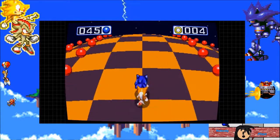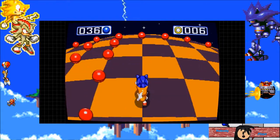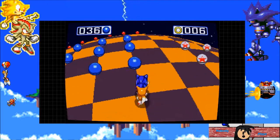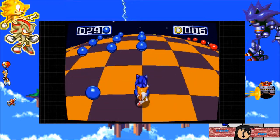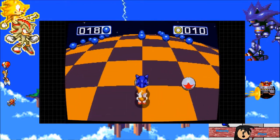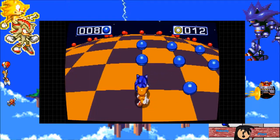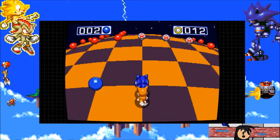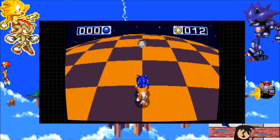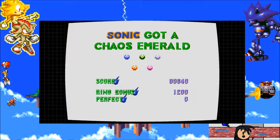We've entered our fifth special stage and we're gonna be grabbing our fifth and sixth Chaos Emblems in this episode. I want to start off by saying that this stage made me tear my hair out — literally, I actually tore hair out of my head. Because you see the area we're in now, where it's four groups of nine making up 36 blue spheres total — I get so turned around in this level and I don't know why.